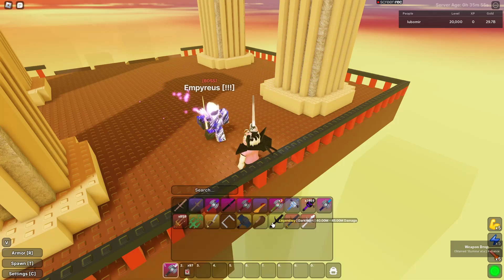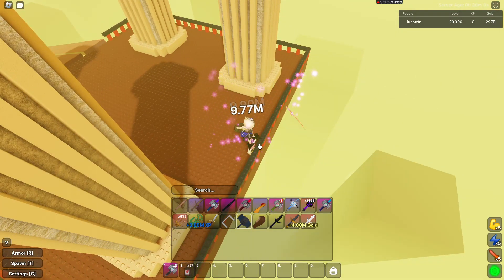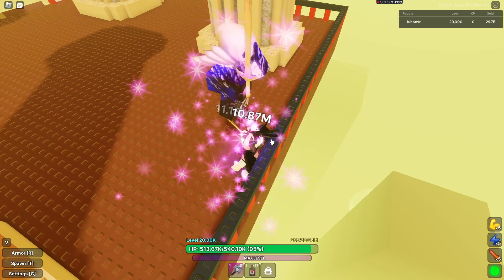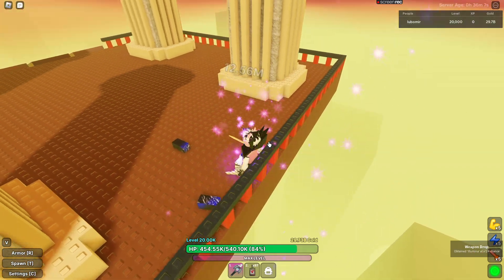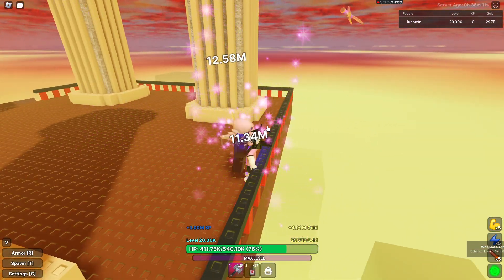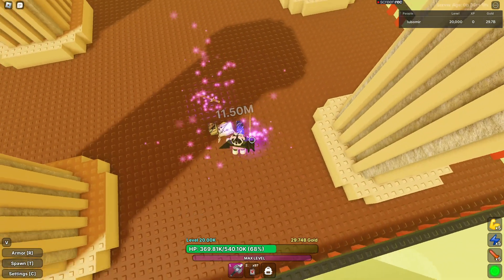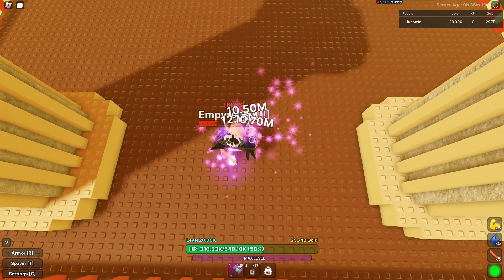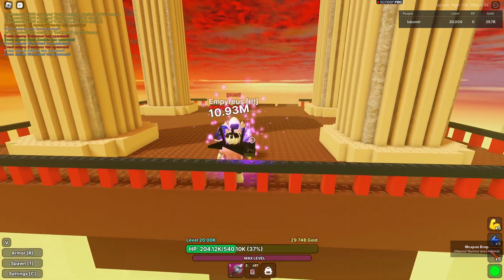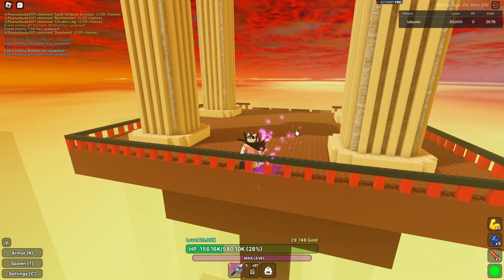He will sometimes jump on your head, making him a little hard to hit, but you can still hit him — it'll just take longer. This is the best AFK method because if you stand elsewhere you'll slowly get pushed away. Start like this if you're AFK. If you're lazy, just hold and look at another screen while you do something else.